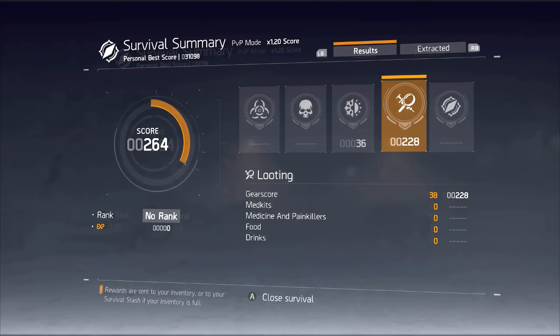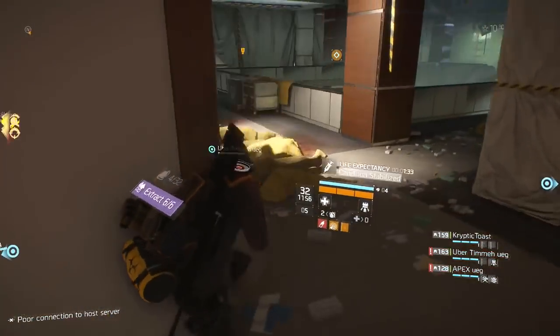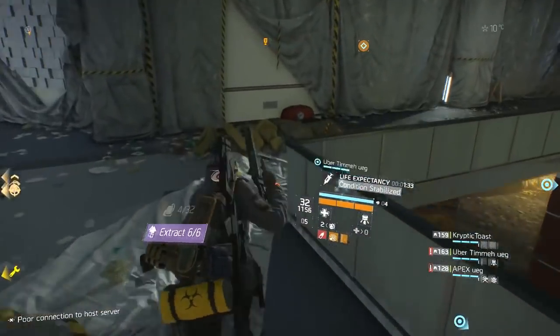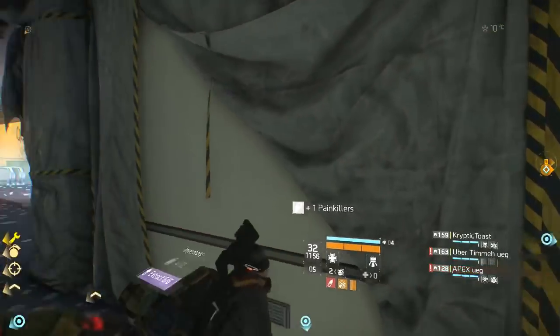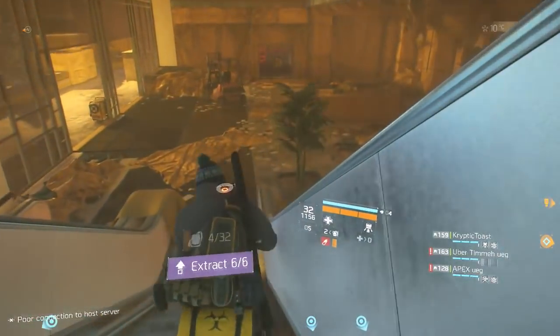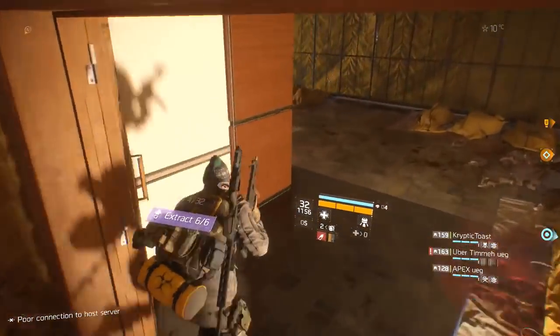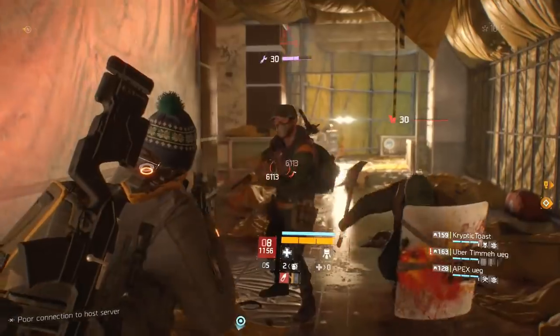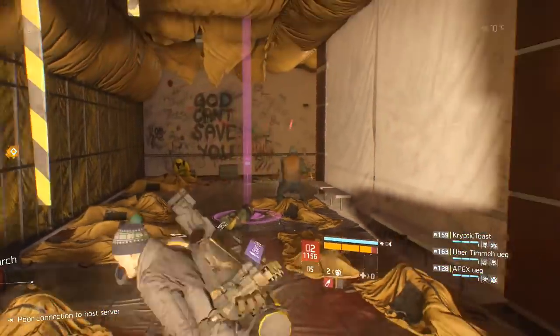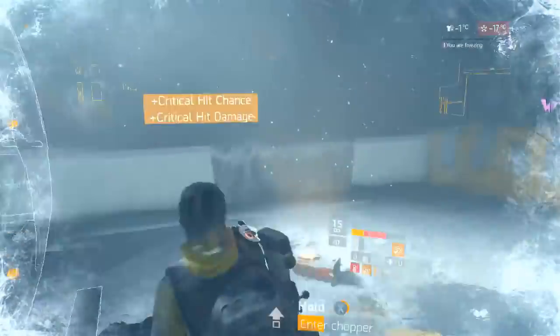The looting column is very easy to max out. You need full consumables: three medicine, three painkillers, three sodas, three water, three energy bars, three canned foods, and three med kits. You also need max gear score, which is 163 — that means two gold main weapons, a gold pistol, and all gold gear. You do not need gold gear mods to hit max gear score. As long as you have max consumables and full gold gear, your looting category will be perfect.